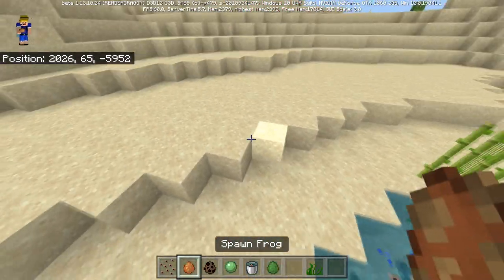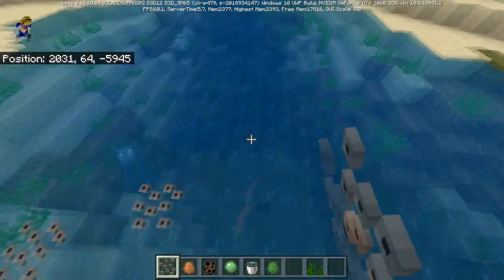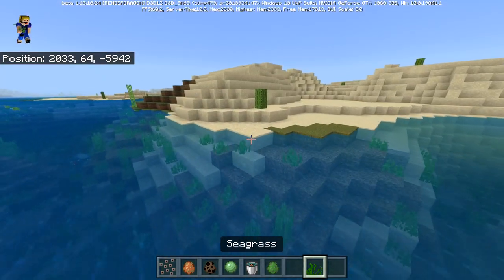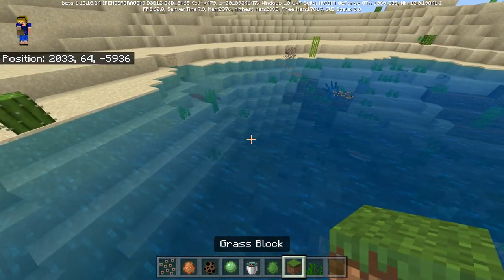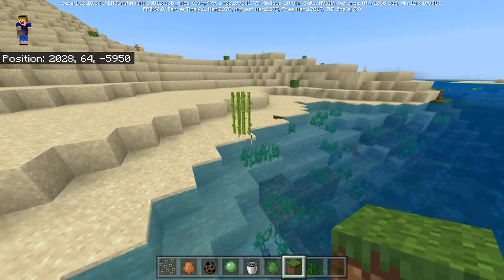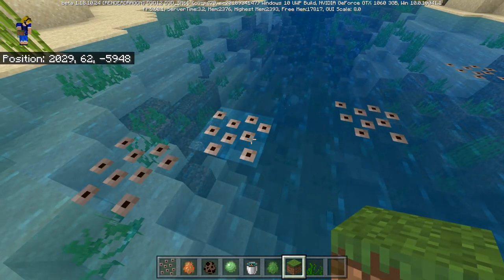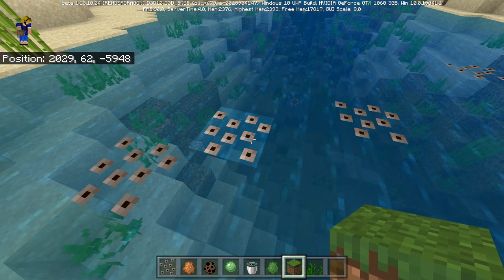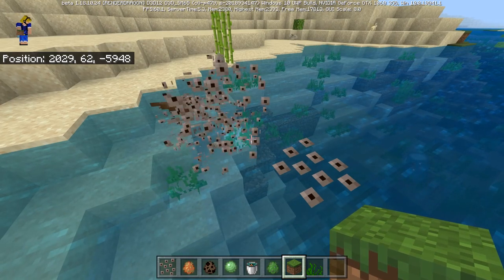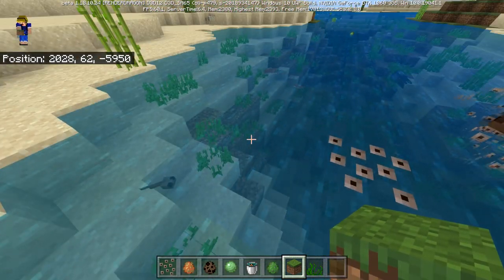The eggs look really interesting — you can even view them from underneath! This is the frog egg item we had earlier, and you can place it on top of water, which is unique since normal blocks like grass can't be placed on water. Once the eggs hatch, they spawn tadpoles. And the biome where they hatch determines which type of frog they'll become when they grow up.